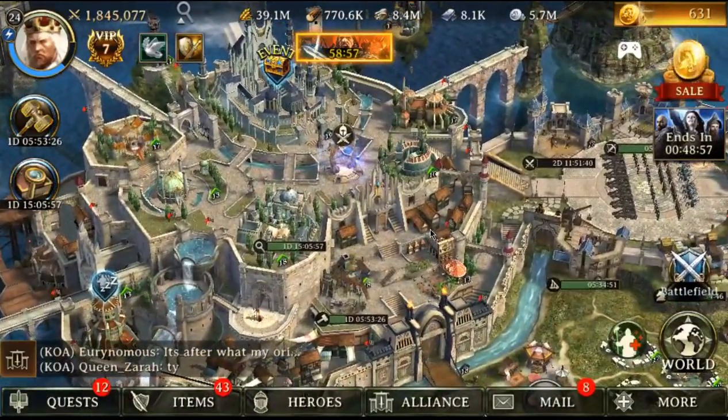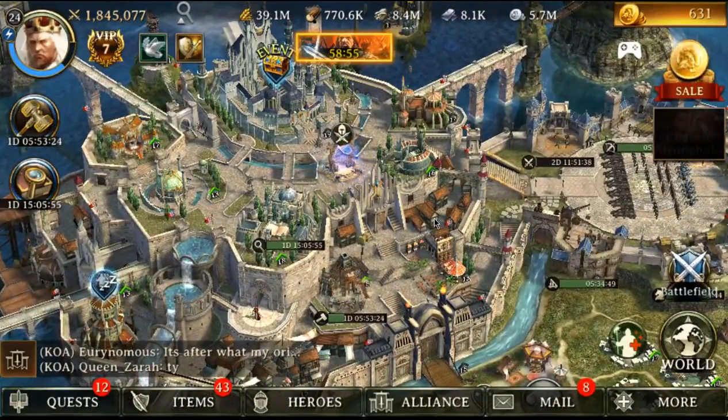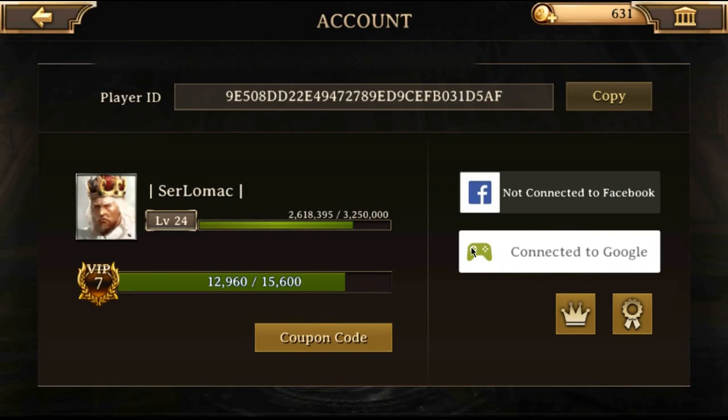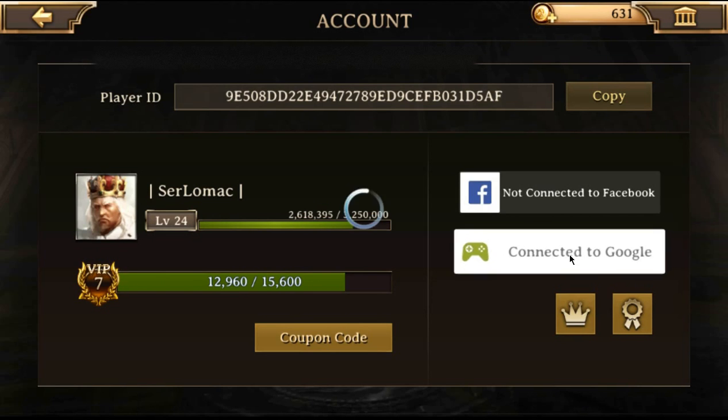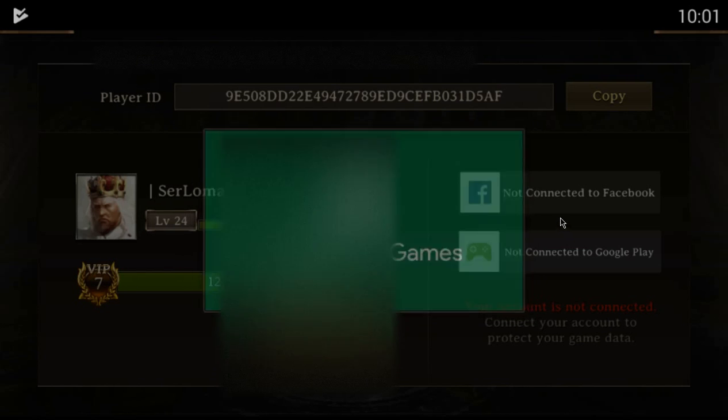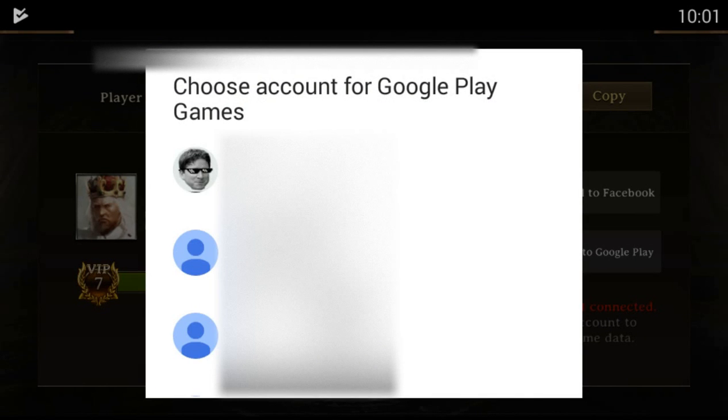For Google Play users it is so simple. All you have to do is click More, click Account — this should already be connected to whatever account you have. This is my castle 19 in K7 that I made originally just to try out the game. Right now it's connected to one of my Google accounts. I have tons of Google Play accounts. All you have to do is connect it and then reconnect it.